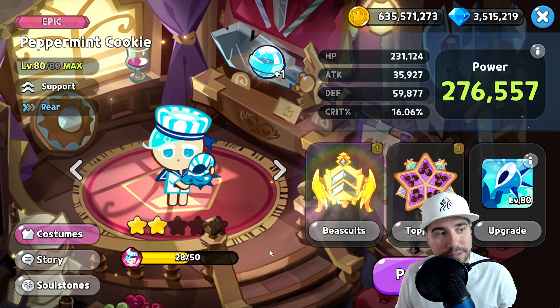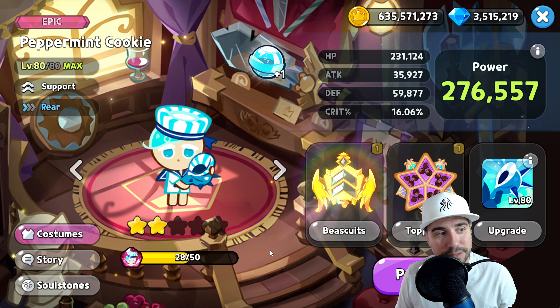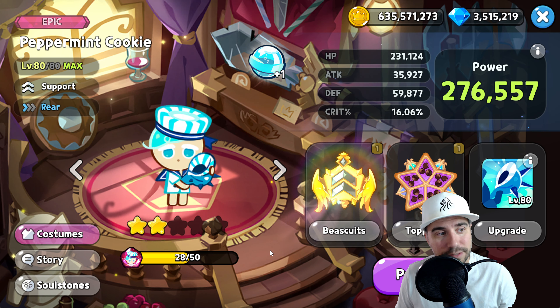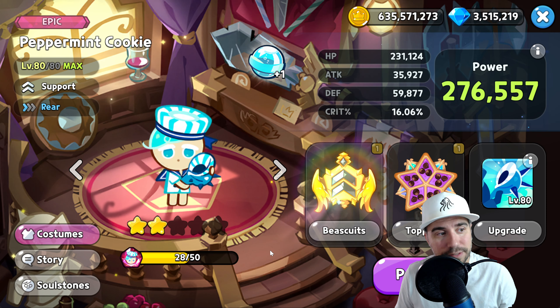Watch this — big heals, big shield, boom, and one more. Game over! That was on the cooldown build, which cuts the skill timer roughly in half. If you want to go the attack route as a supporting piece, that's also a great idea. We covered both approaches today so you understand the key concepts and what you should know when gearing Peppermint Cookie.